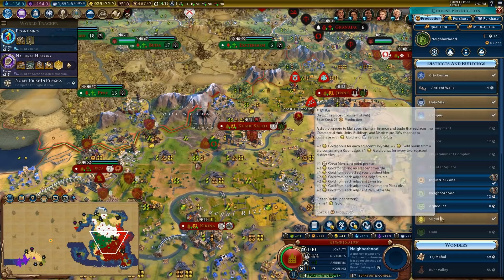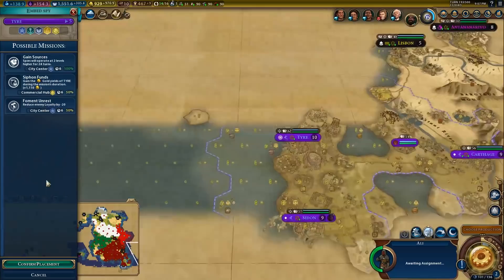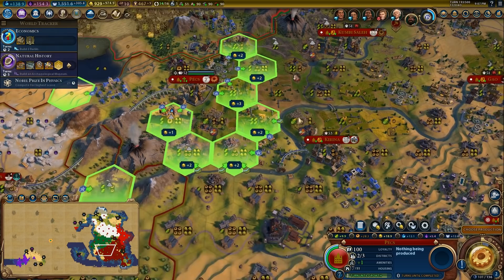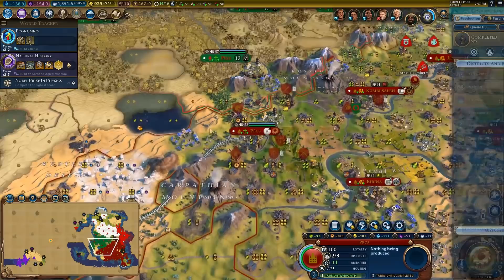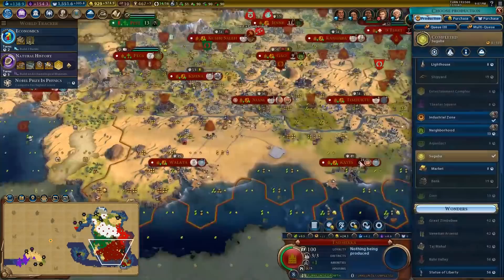We're going to work on the industrial zone first. We built a spy in here who makes good money — about a thousand gold, that's fine. I definitely would like a Saguba. There's a plus two tile here but that's a farm — I would kill a farm. There's a plus three tile here. I really don't want to go without a Saguba in this city.